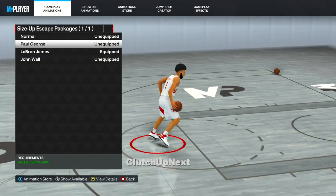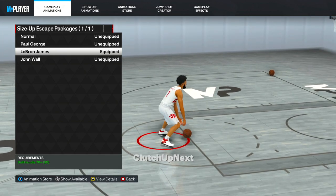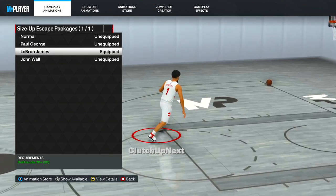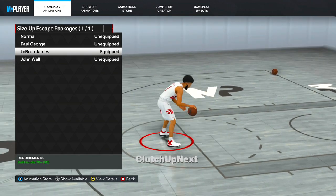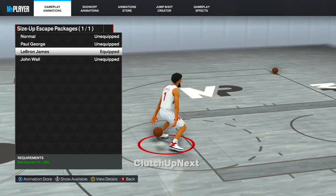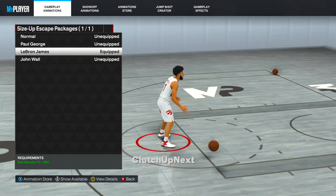For the size up escape package, my favorite is LeBron James — it's the greatest step back in the game. It's fast, you get the most separation, and if you use the Space Creator badge this is very useful for this specific move. You can run into the paint, hit him with the step back, and shoot right off. I actually shoot off this move a lot. All you need is a 70 plus ball handle, so pretty much everybody can get it unless you're a big center.